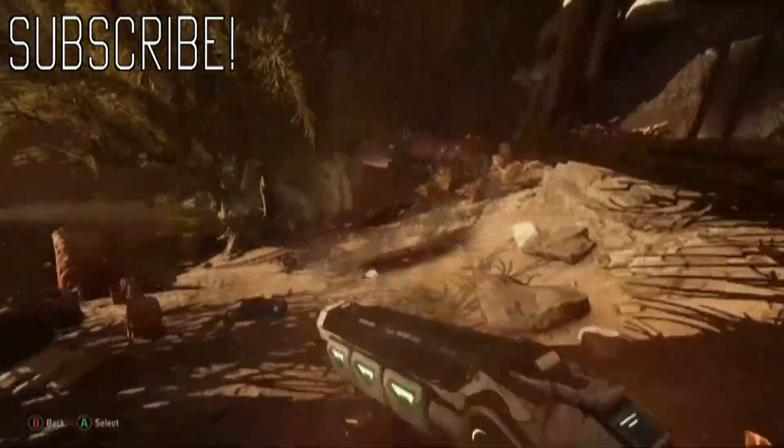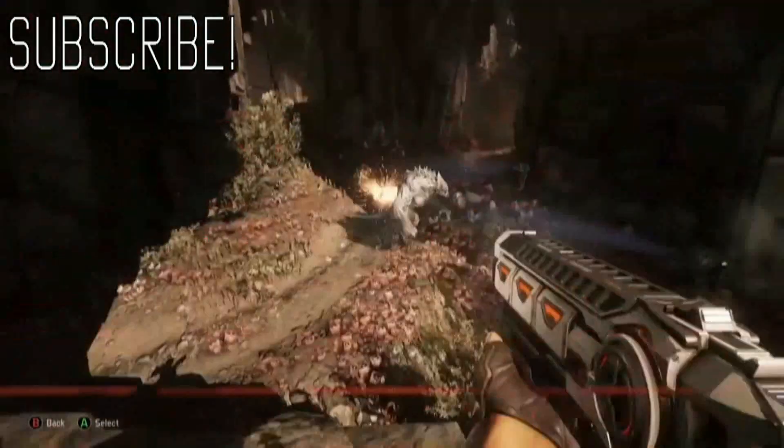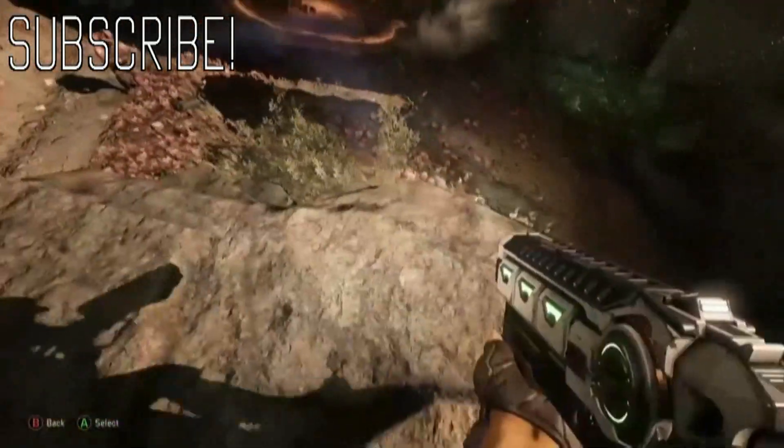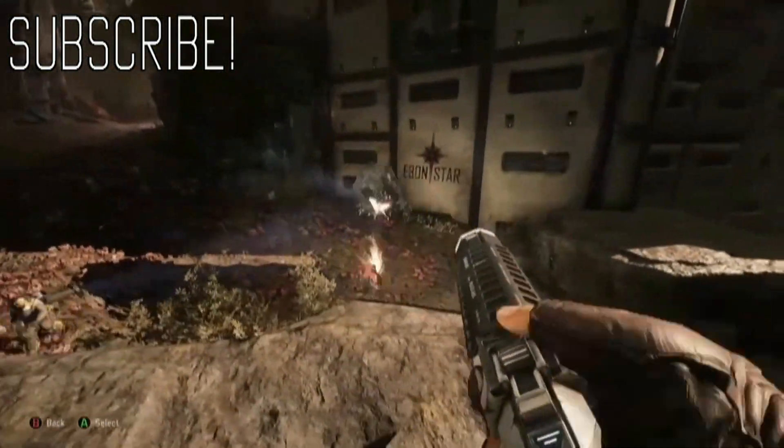Fire the Healing Grenade Launcher at your feet to heal yourself. Napalm Grenades will continue to burn the monster for a number of seconds, so light it up and go back to healing. You'll be dealing damage in the background.